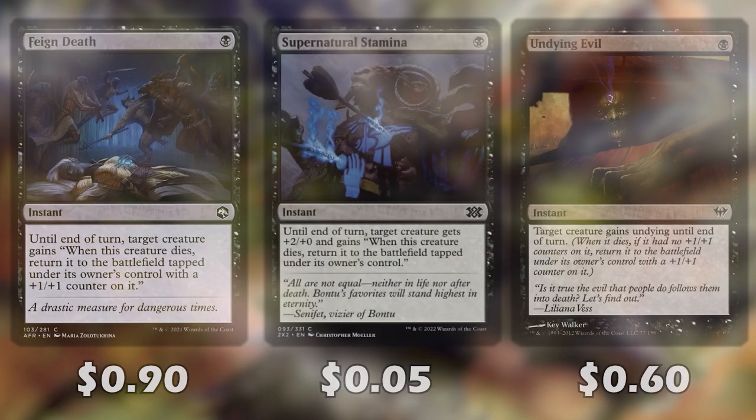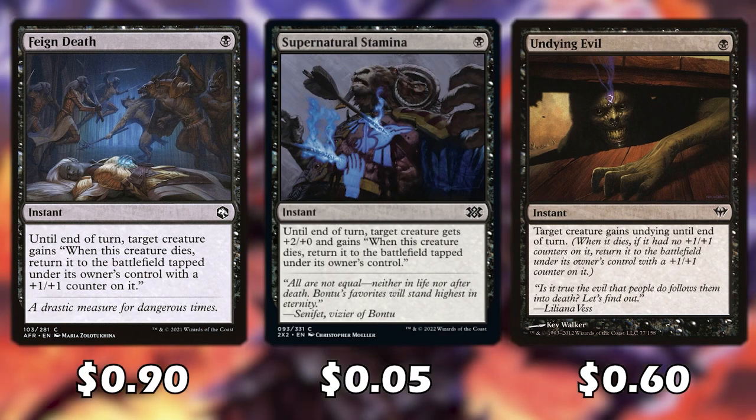Starting off with some cards that help us revive Karder — Feign Death, Supernatural Stamina, and Undying Evil are all going to help us revive Karder from the battlefield so we get another trigger from its effect. We also have cards that sacrifice creatures so we don't have to wait for removal or our opponents to target Karder — we can actually do it ourselves.